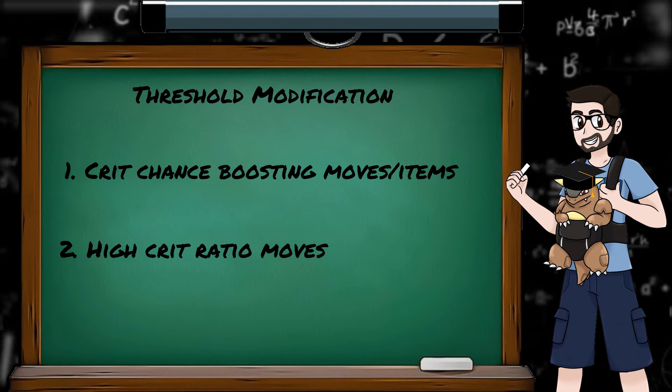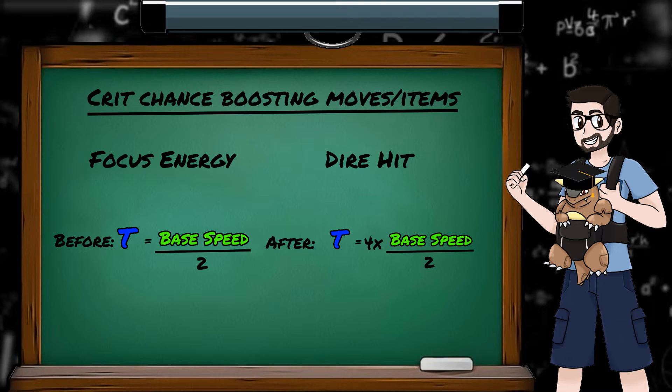The threshold can be modified in two ways: using crit chance boosting moves or items, or using high crit ratio moves. The move Focus Energy and the item Dire Hit have the same effect — multiplying the threshold by 4, making it 4 times as likely to land a critical hit. Or at least, that was the idea. But instead of multiplying by 4, they accidentally divided by 4, and so using these actually quarters your chances of landing a critical hit.